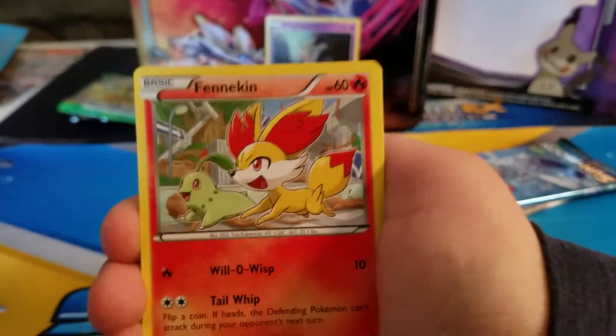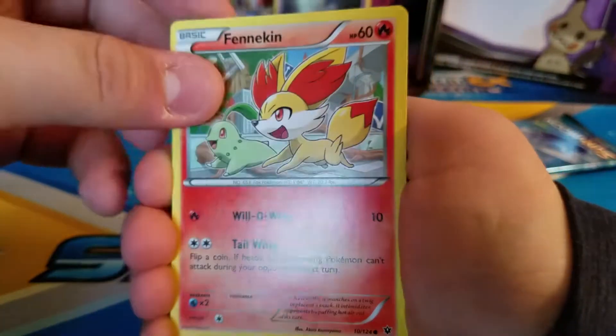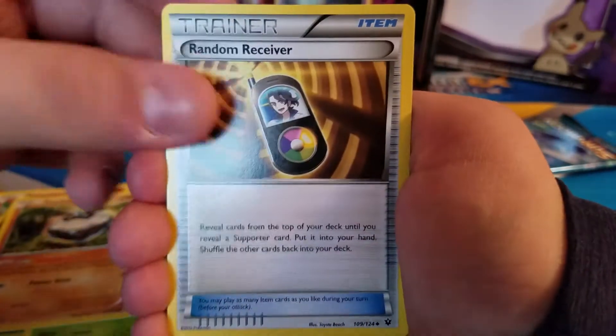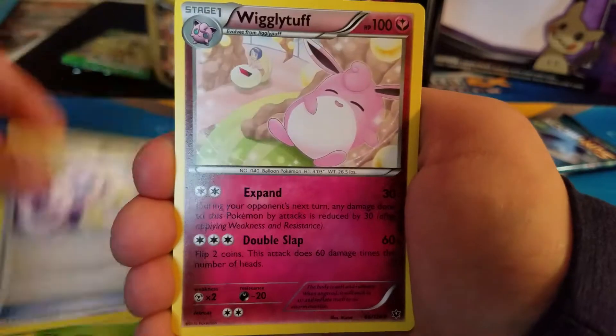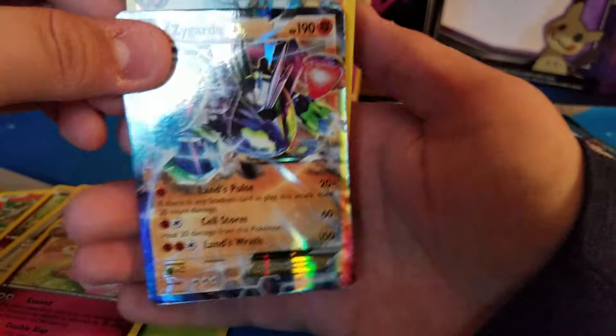Alright, this is going to be so hard getting used to the new card trick. We have a Snivy, Deerling, Carbink, Random Receiver, Odd-No-Spirit Link, Wigglytuff, First Hollow Wormadam, and a Zygarde EX.